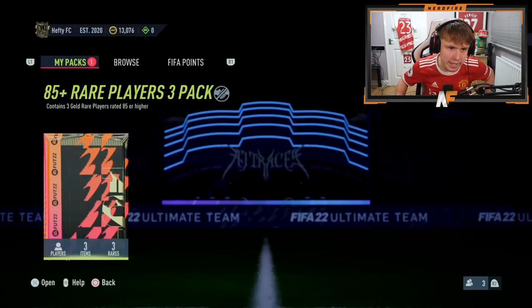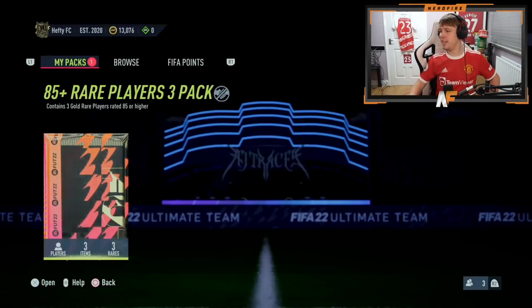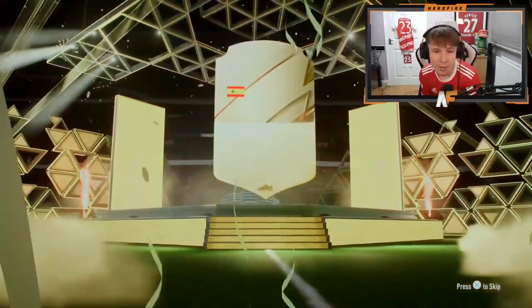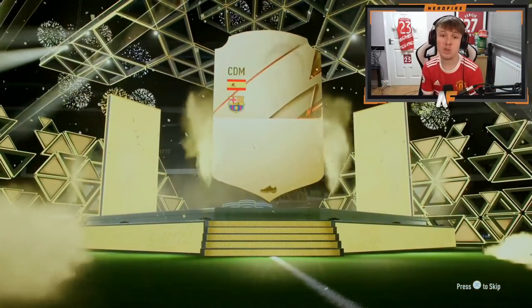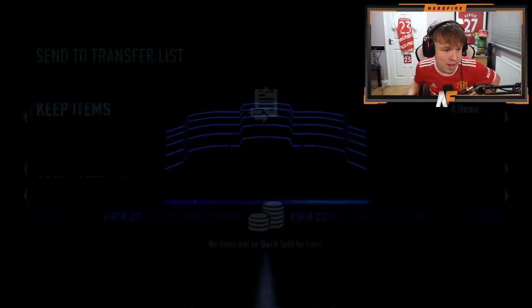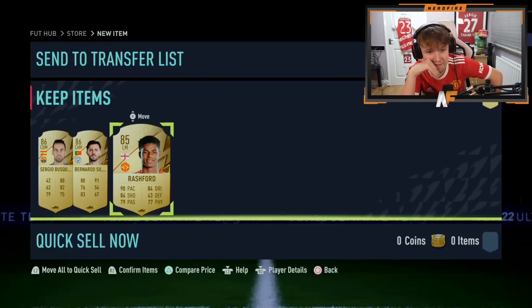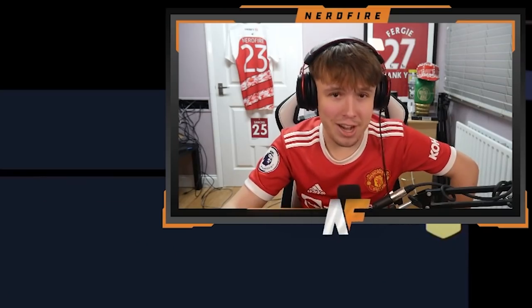Shout out to Matthias — number thirteen. We've been in a bit of a drought and we need a big pull. 87 again — it's Busquets. We are in the mud right now. Behind him: a silver and Rashford. This is not great, we need something to improve it.